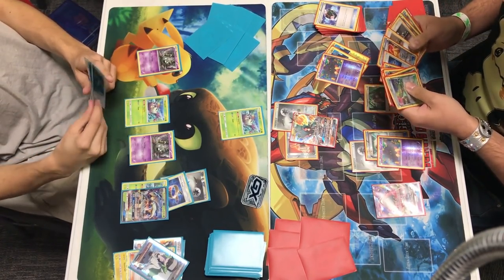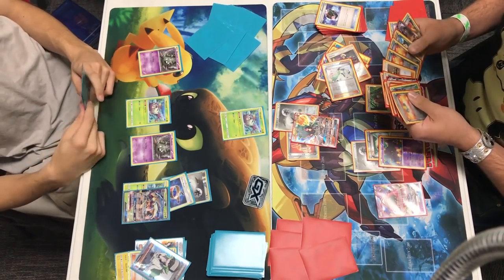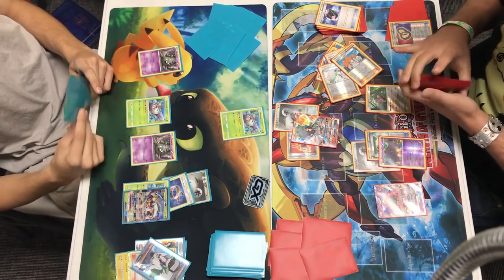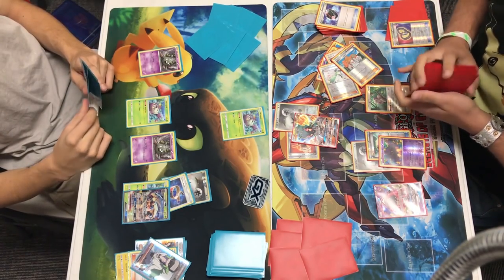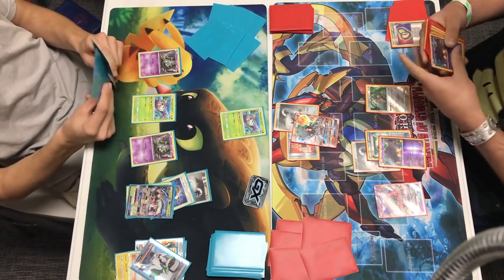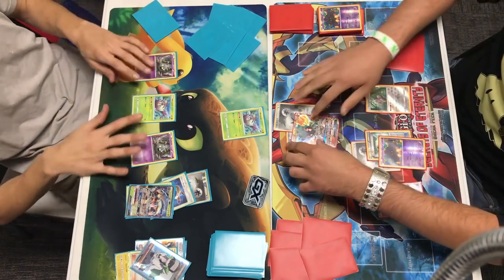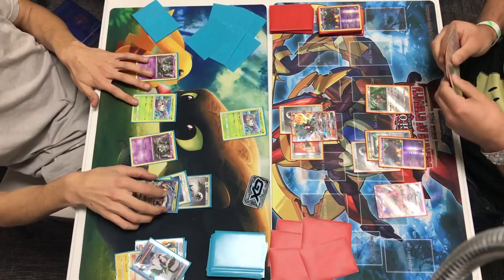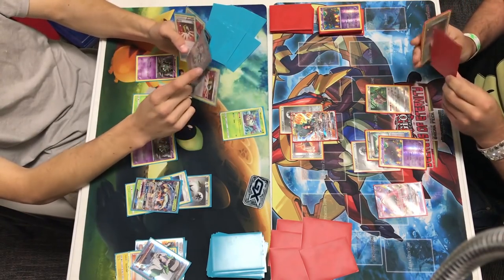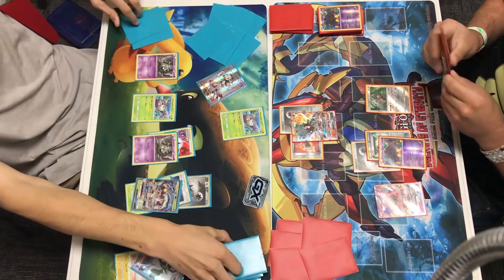He does have the Guzma but he already played Sycamore so he can't use it this turn. He's discarding the supporters because VS Seeker is back in the format - VS Seeker allows you to grab any supporter from your discard, which is always nice. We do have to remember that Andrew is playing Garbatoxin and Trash-O-Lanche, so this might be costly with all these items that Alex is playing. He puts that Puzzle of Time back into his hand and chooses to pass - an interesting play. Maybe he's counting on Andrew not being able to retreat.